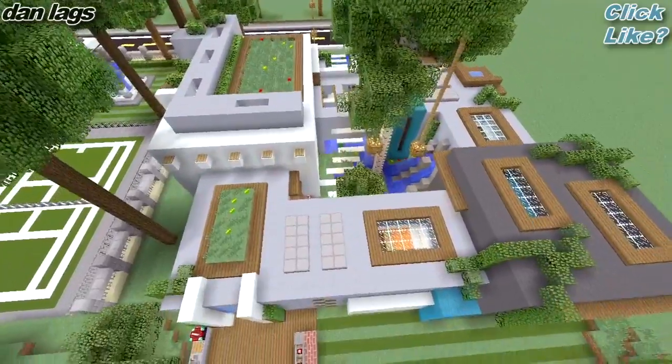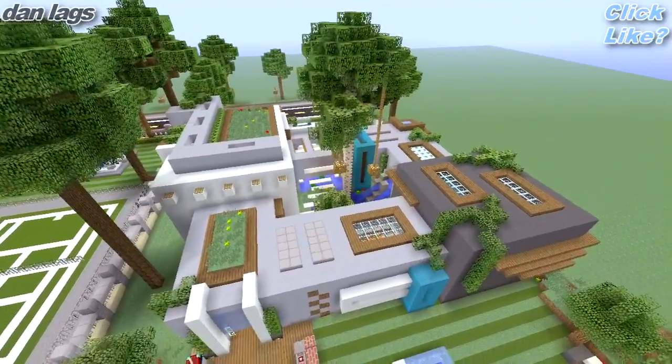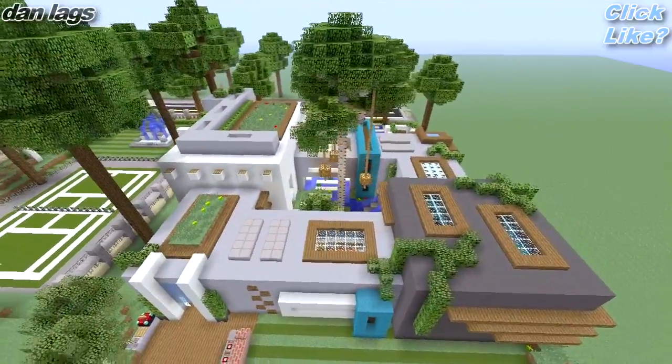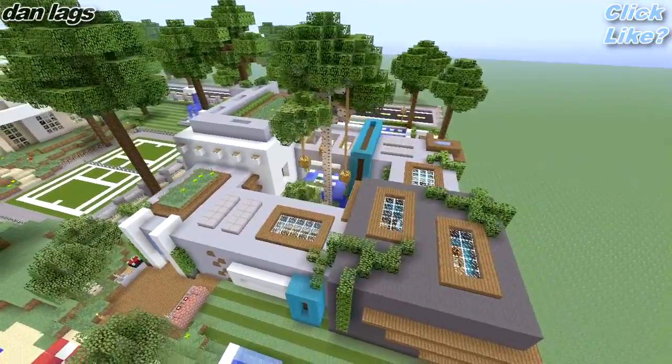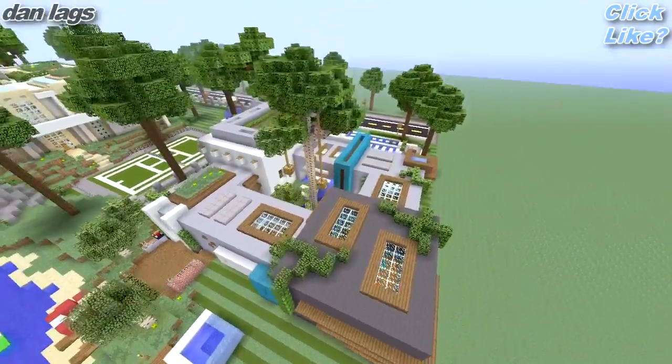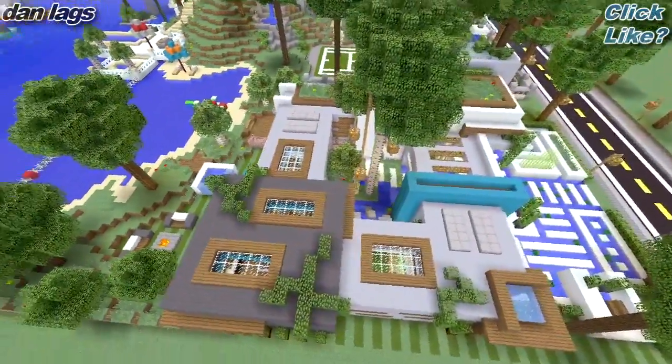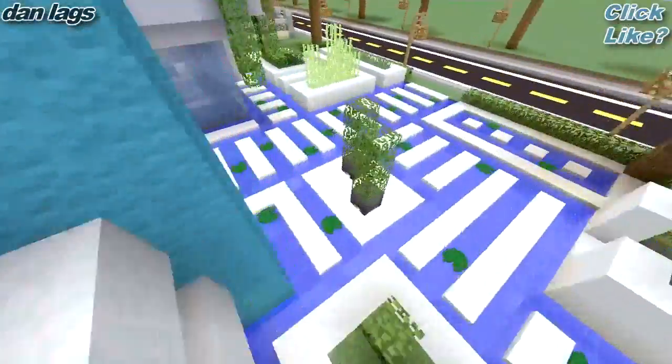I love this house — it's one of my favorites I've ever done. It's funny because I sketched out a little idea for this on a piece of paper before I started. I was thinking I'd try to make it like an O-shaped layout with a courtyard in the middle, and it actually turned out just the way I wanted it to. So we'll take the tour and go on to the inside.